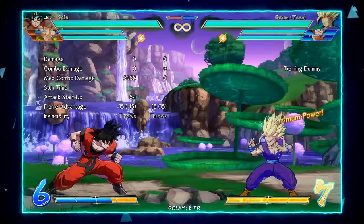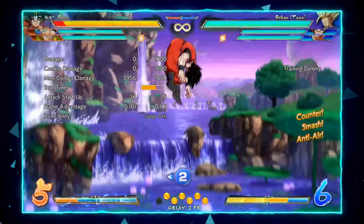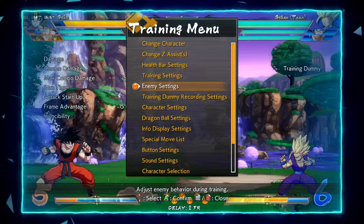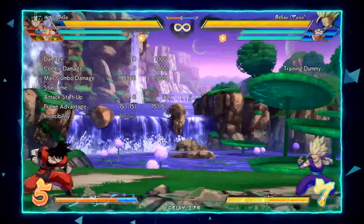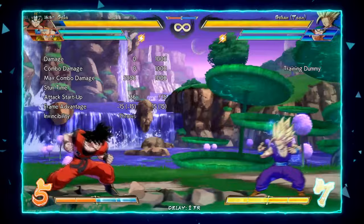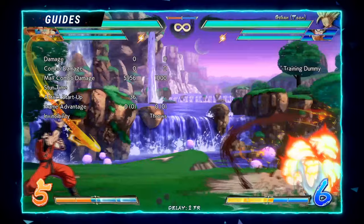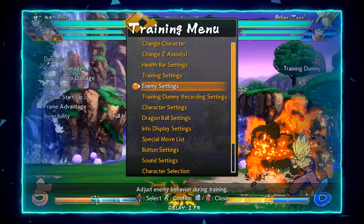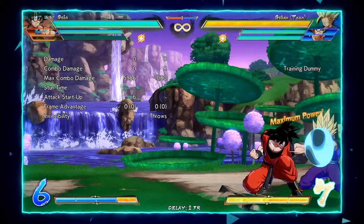If you press S one more time, he will actually teleport to you with a dropkick. This can be 2H'd, but the mind game is that it's so fast your opponent has to almost be mashing 2H — it's very hard to react to. And you don't have to teleport, so if your opponent is waiting for the teleport to 2H, you can just shoot the ki blast and take your turn. When you do teleport, he is invincible frame one — so this is actually really good for dodging things. He becomes invincible the instant you input S, making it a very strong stagger movement with a lot of uses.